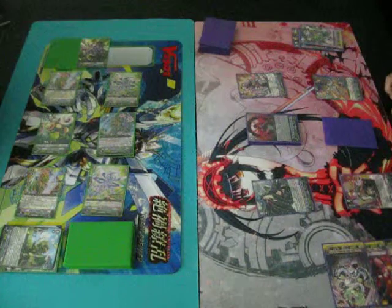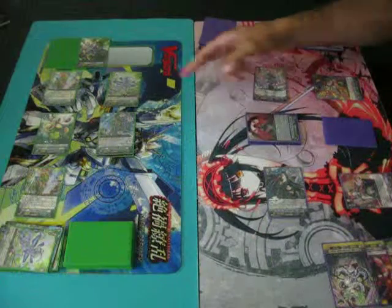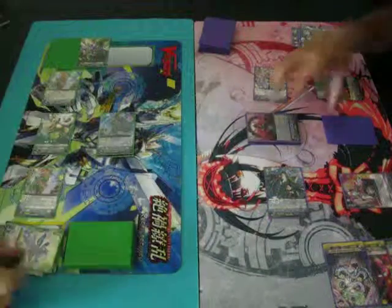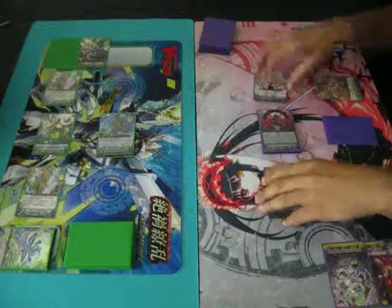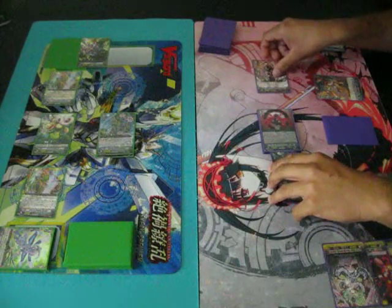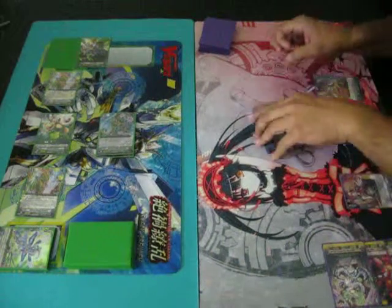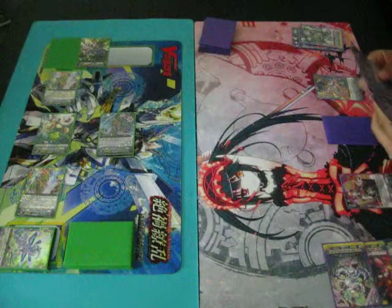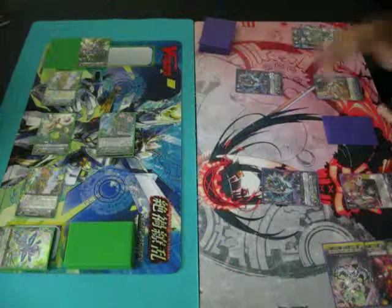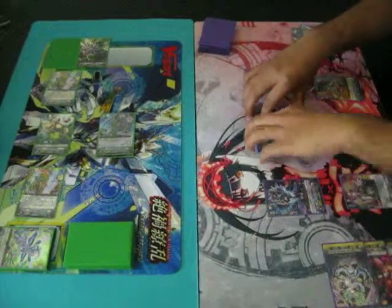Let's do 10K to rear. Okay. 9K to rear. And 21 to Vanguard, soul charge 2 units. I messed that up — I was supposed to do something else, but whatever. Soul charge 2 units. What's she attacking for? She's attacking for 23 now. She is now cross-ridden.